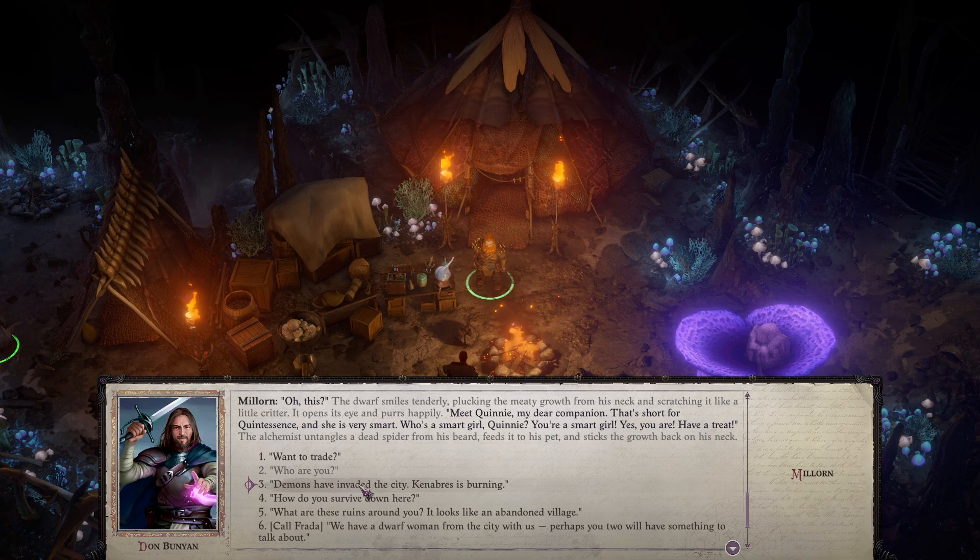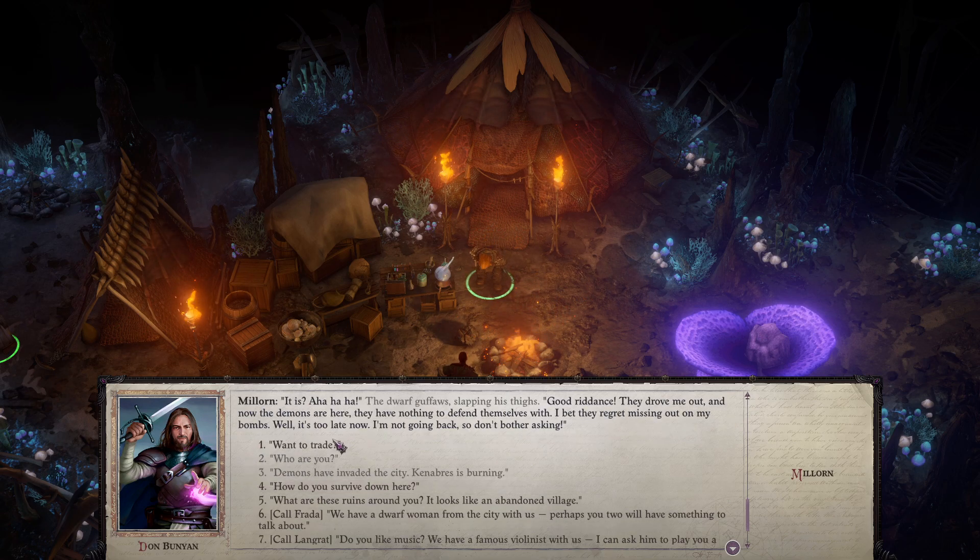The alchemist untangles a dead spider from his beard, feeds it to his pet, and sticks the growth back on his neck. Demons have invaded the city, and Arborus is burning. The dwarf guffaws, slapping his thighs. Good riddance — they drove me out, now the demons are here. They have nothing to defend themselves with. I bet they regret missing out on my bombs. Well, it's too late now. I'm not going back.